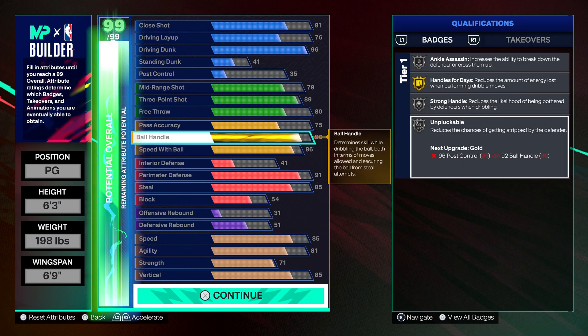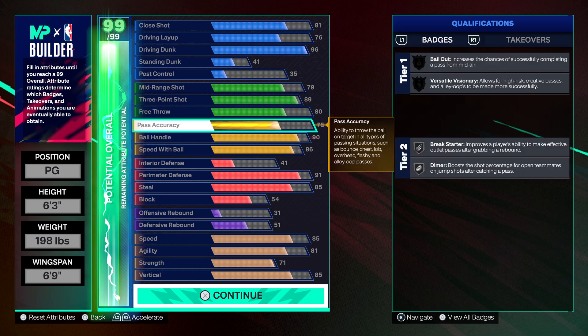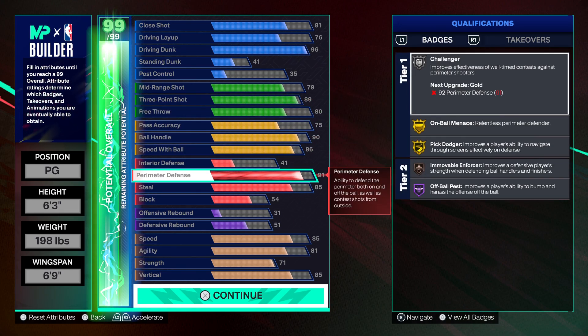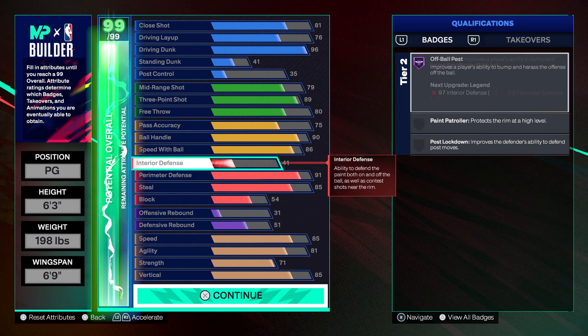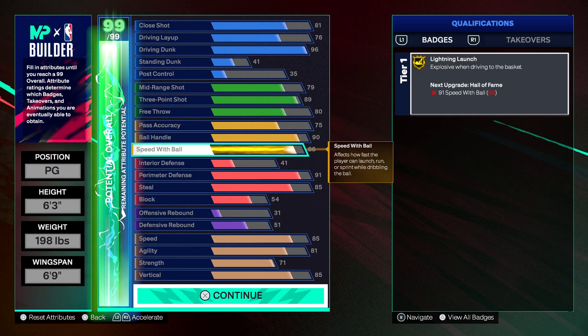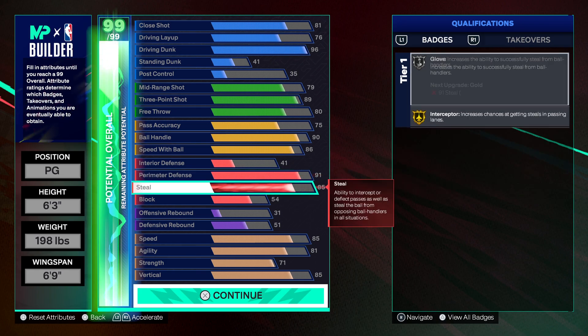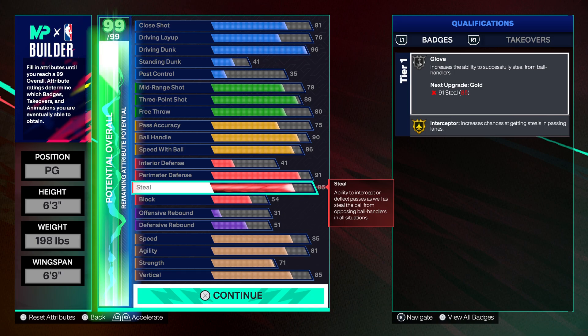Two cap breakers on the ball handle, two cap breakers on the three point, and then you're gonna put one point on the perimeter — that's gonna give you gold challenger, making the build even more overpowered with better defense. That second set of five cap breakers is gonna go on speed with ball. You're getting gold on-ball menace, gold pick dodger, gold interceptor — and you can definitely get steals with gold interceptor.